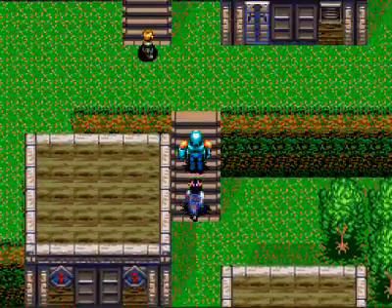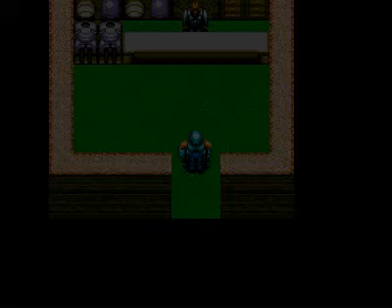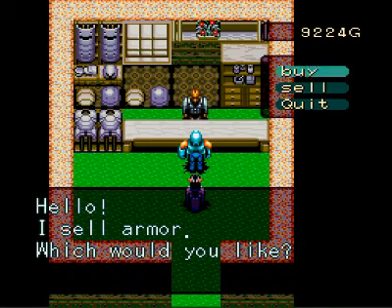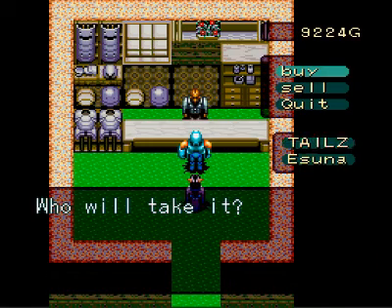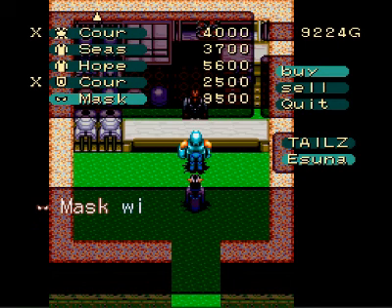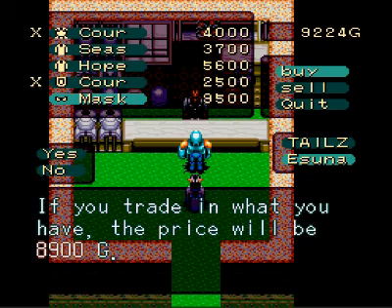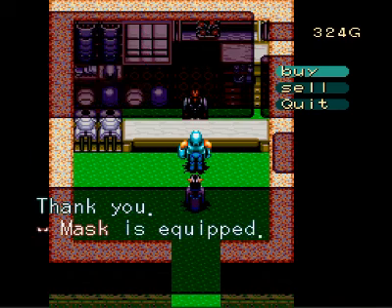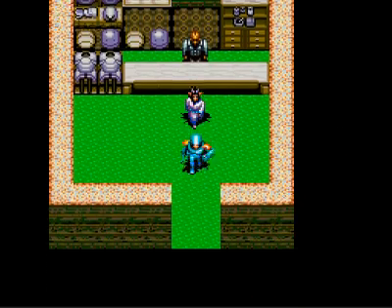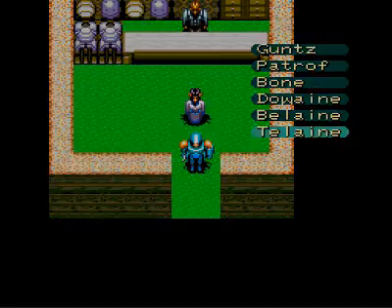Pretty small village, and as you saw on the way in there was no flashing dot, so he's not here. But we can buy some new armor first. We're gonna get her a mask that increases her defense by 10 - she needed that. Okay, with that in hand we're gonna head back to Tulane and start again.